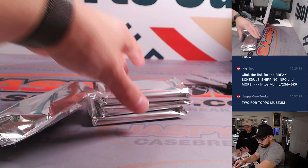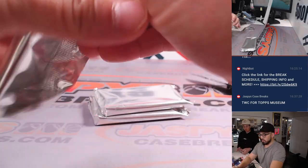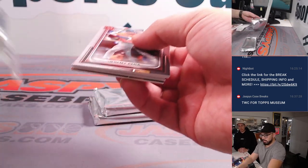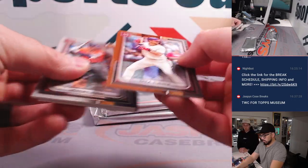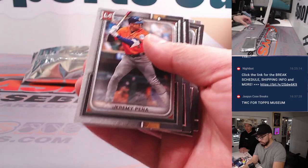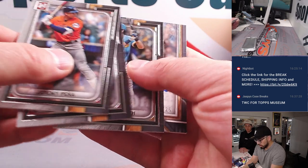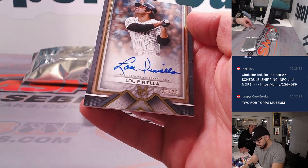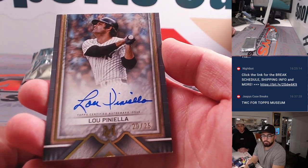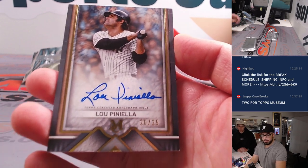Going to the next one. Come on, I can sense it. Let's speak it into existence, everybody — some cool pulls. All right, so we have Trea Turner, it's not numbered. All right, we've got a Yankee — Lou Piniella. That's something you don't see every day. 20 out of 25, AL East, going to Justin with that free spot mojo. Congratulations, buddy.